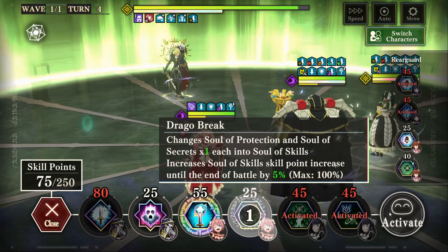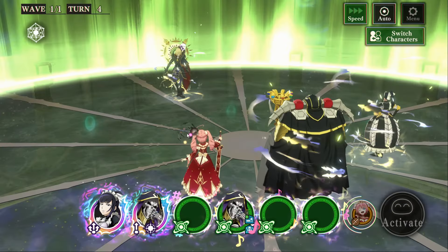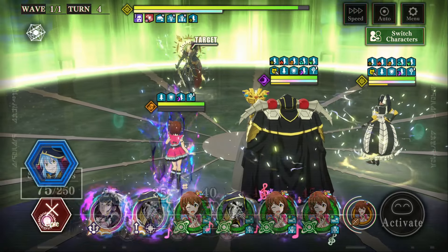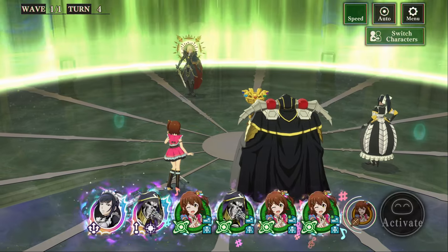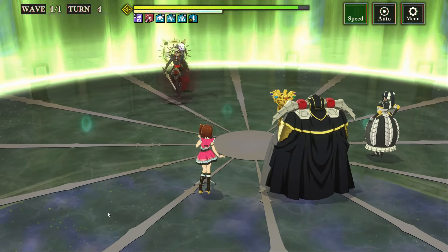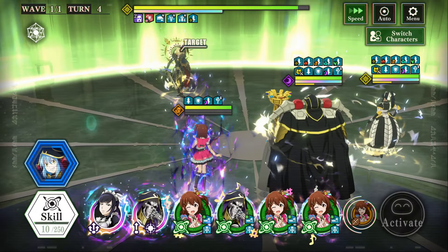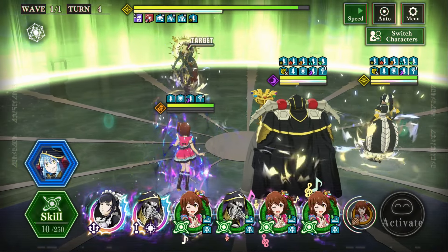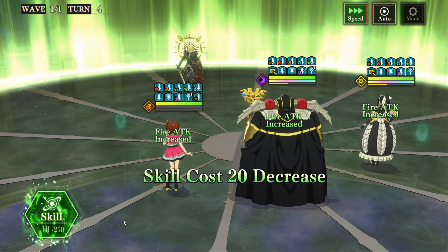Millim comes in and she's going to convert this one. We've got 75 points left, so let's bring Mirai in and guarantee the next hand is greens. Let's use some extra protection gauge — we're looking pretty good. Let's go ahead and reset everything here.